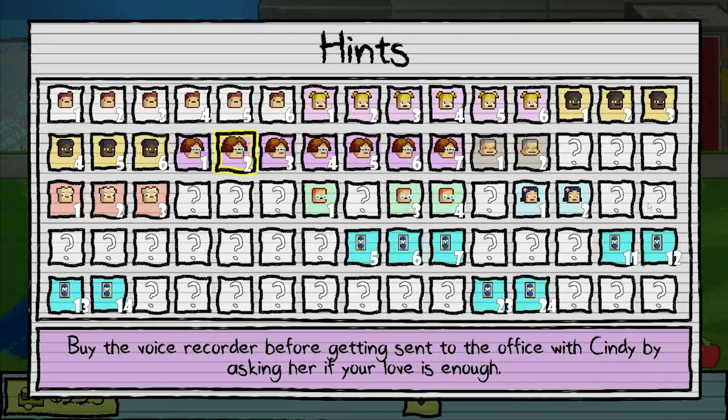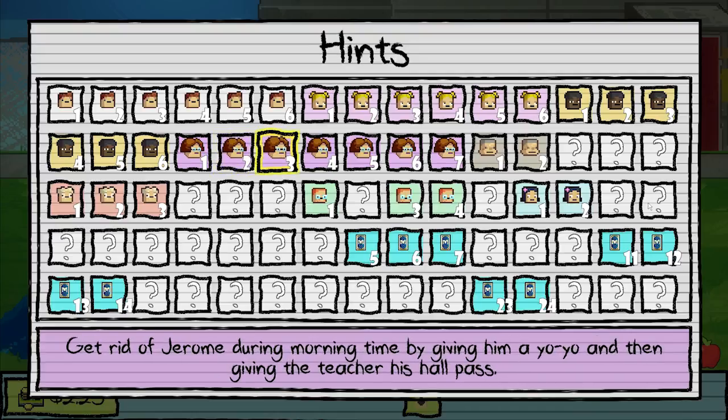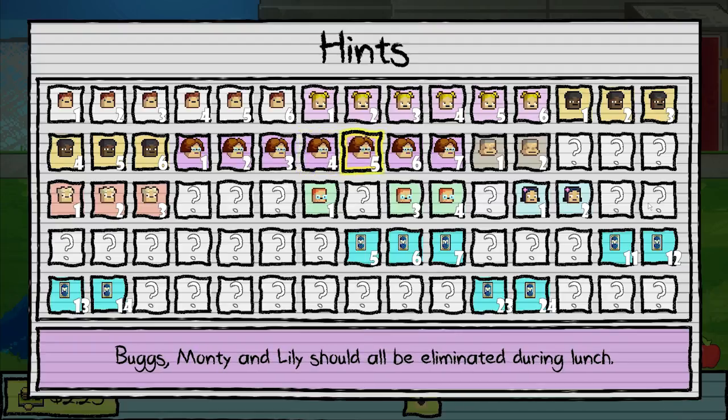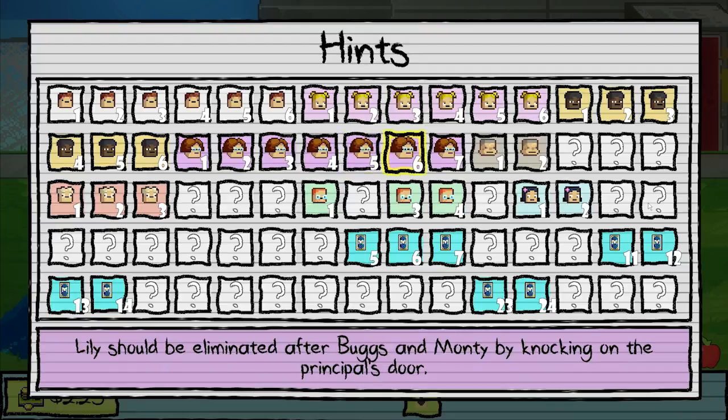Start the day by getting robbed by Bugs. I'm not sure about that one. Get rid of Jerome — I already know how to do that. So that's the third hint, not the second hint. That's why it's interesting. Talk to Nugget after Jerome has been suspended. Cindy still needs to leave, and Lily still needs to leave. Lily should be eliminated at lunch, but we don't know how.